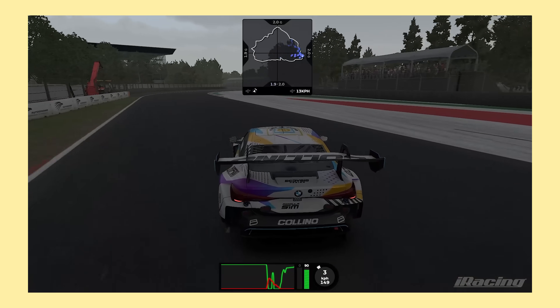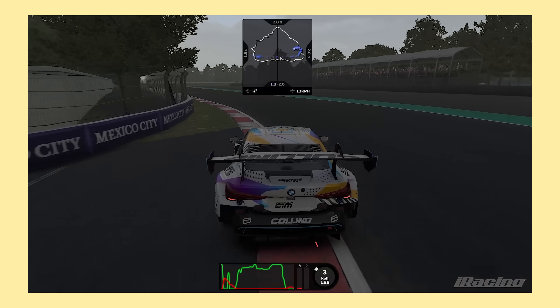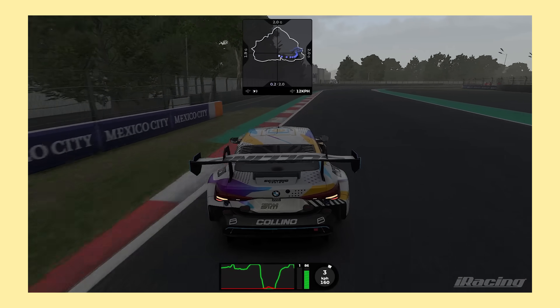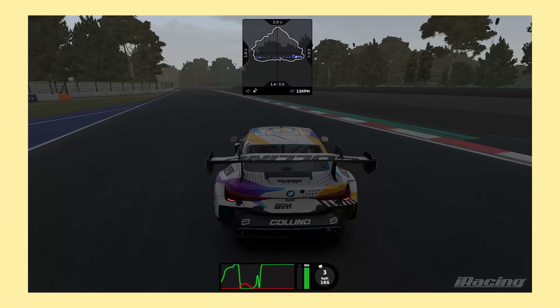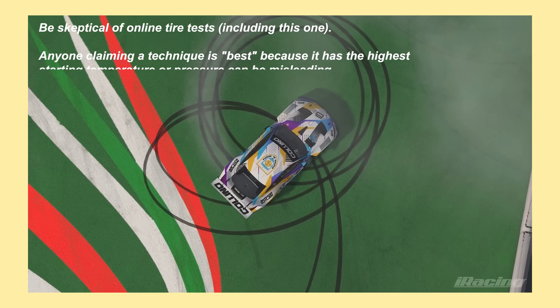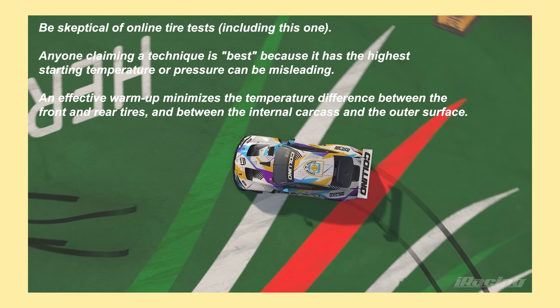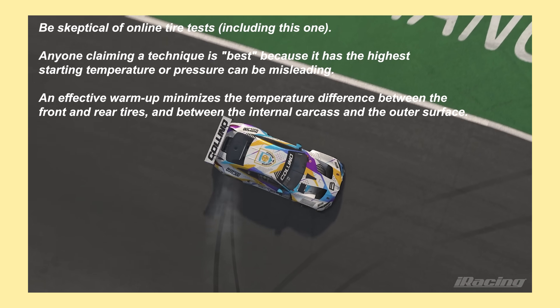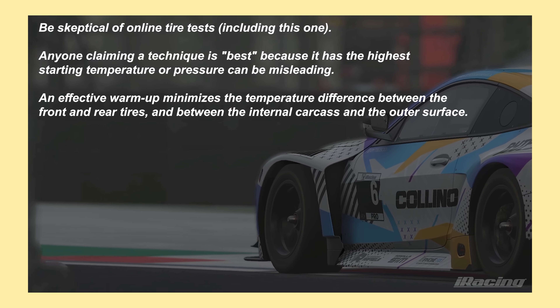As a side note, unfortunately I couldn't find any meaningful data from looking at lateral G's — I think mainly because Mexico doesn't have corners like Barcelona turn three or the final corner of Suzuka. As I said at the start, this isn't the full picture, and I'd probably want to look deeper into combinations of different techniques in the future. I just don't have enough data to make solid conclusions yet, but please give this a go in your next race and let me know if it helped.